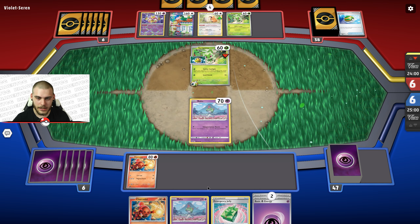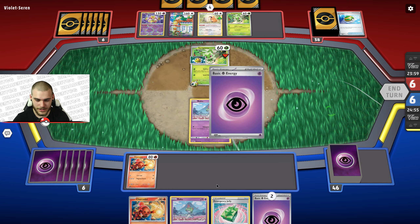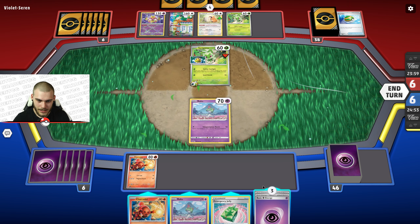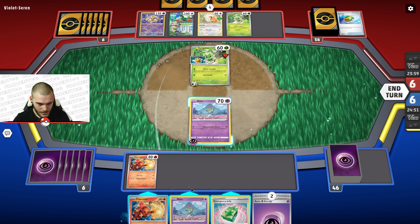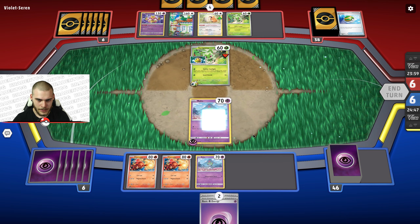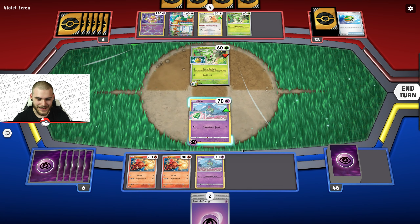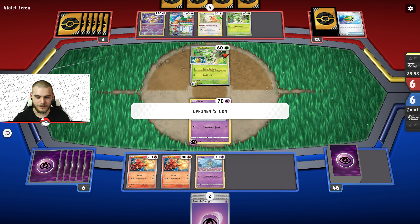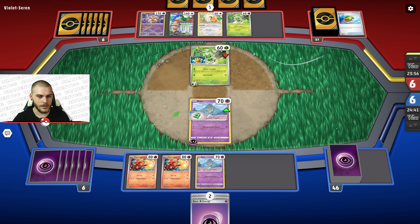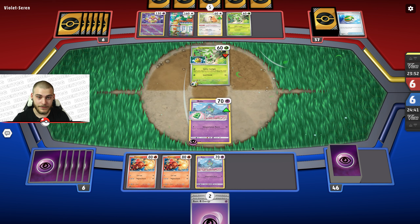There's another Sprigatito. I was hoping their turn would end pretty soon, but we do not get anything good — it's quite unfortunate. Let's just go ahead and throw these guys up on the board, just throw that Jelly there. I think we'll just end our turn there. Not a great turn at all, but what can you do when your hand looks like that? Not great.